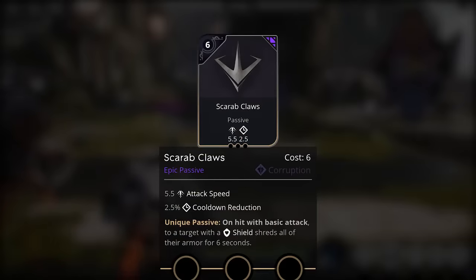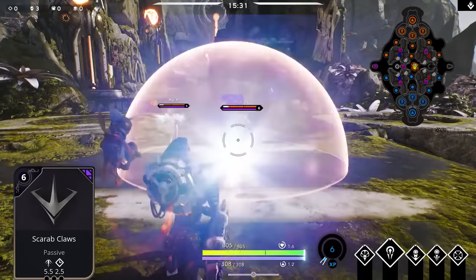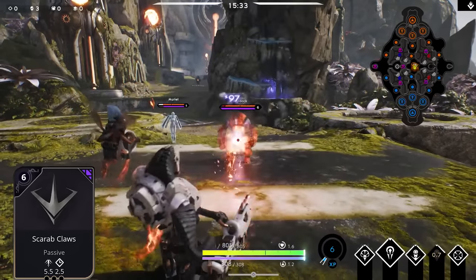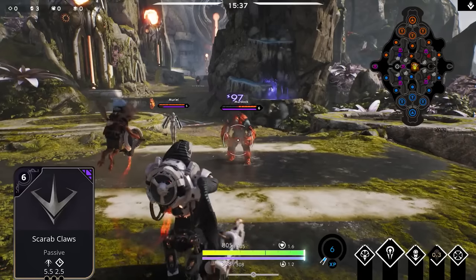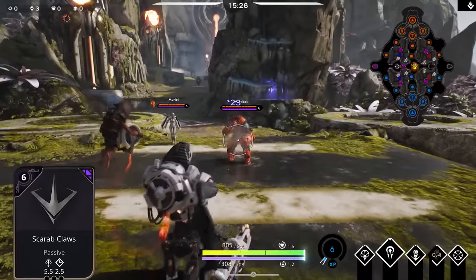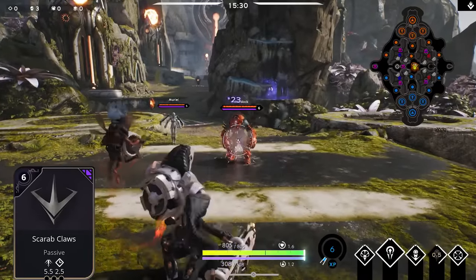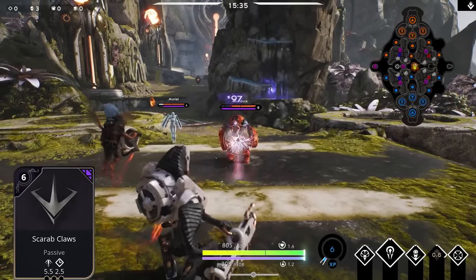The next epic rare card is Scarab of Claws, an epic passive card in the corruption affinity costing 6 points. Initial stats: 5.5 attack speed and 2.5 cooldown reduction. The unique passive: on hit with a basic attack against a target with a shield, shreds all their armor for 6 seconds. This is more of a counter card, most effective against heroes like Muriel who can shield allies - it's situational until a meta shift occurs.